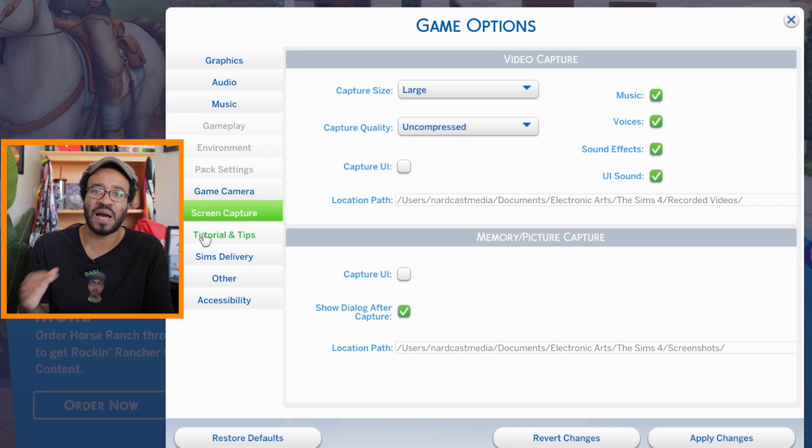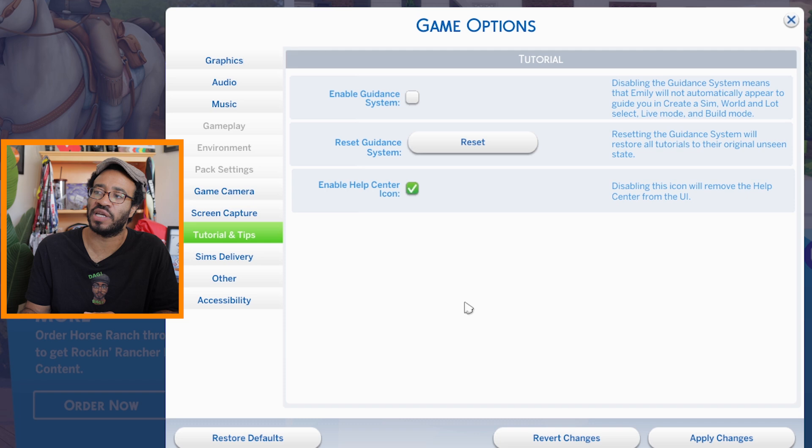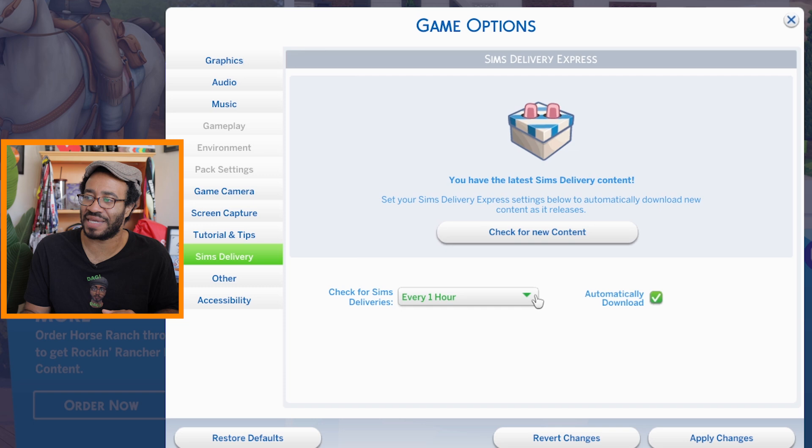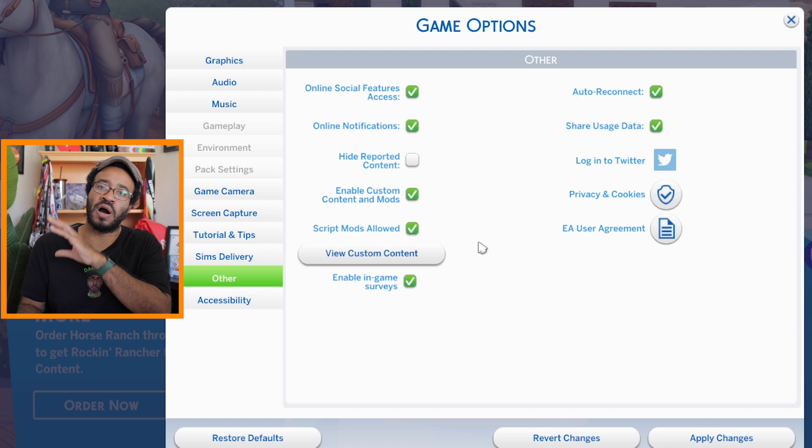For screen capture, if you want a less compressed version of your photos, I usually leave this on the highest settings. If you want to disable Emily, who gives you tutorials and tips throughout gameplay, you can go into tutorials and tips and disable the guidance system. For Sims delivery, you can check for new content to make sure you're up to date. Now, 'Other' is very important — this lets you view custom content and enable or disable custom content mods and script mods. I always make sure people go into Game Options, then Other, and check that script mods allowed and enable custom content mods are both checked, because sometimes when you first start the game they might be unchecked.